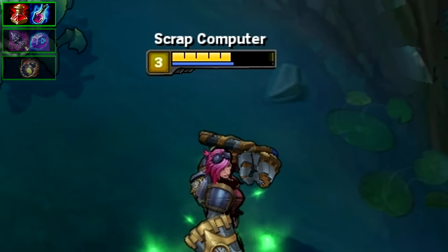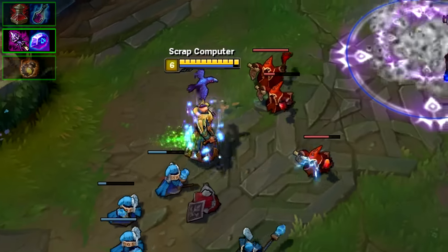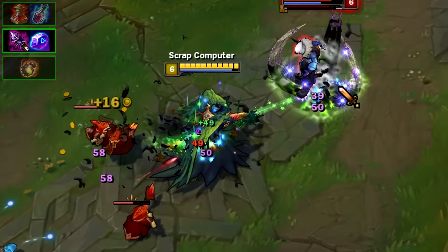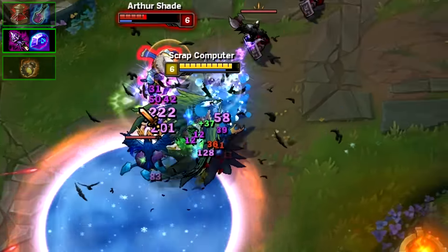Mid lane is based upon burst damage, but it can still be used there. Another tactic separate from this one is using Catalyst and Rod of Ages. This item, once you level up, will gain you 150 HP and 200 mana over 8 seconds. Although not a lot, you can use this to proc during fights to win more fights.